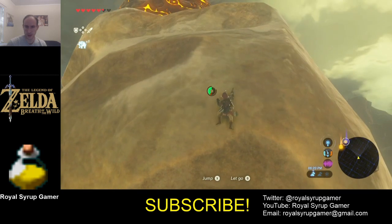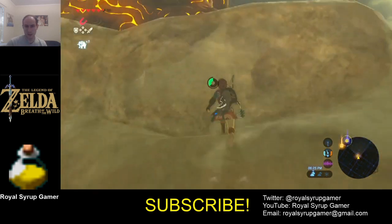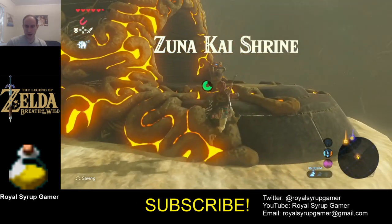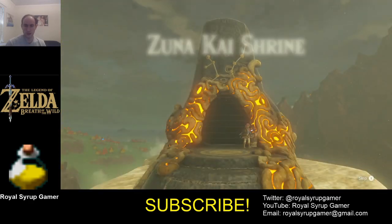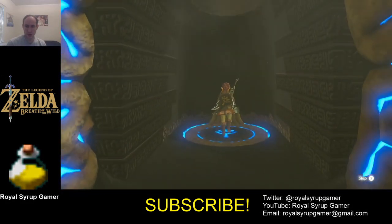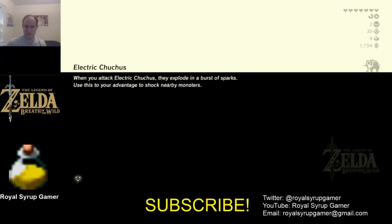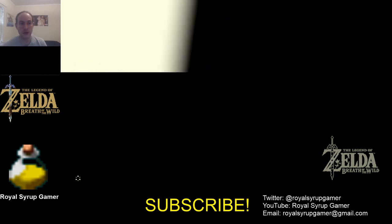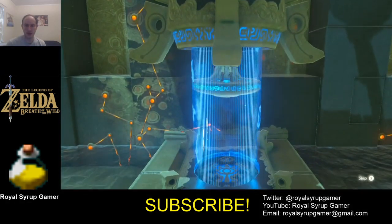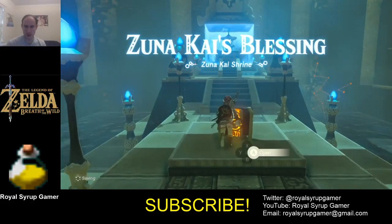Hopefully it won't start raining, because I do need to climb up this precipice. Zoonakai shrine. I'm going to go down in here. I think this is a blessing shrine — the reason being that it just takes a lot to climb. You can't do it from the very beginning of the game unless you have a lot of elixirs. So I'll get my blessing here.